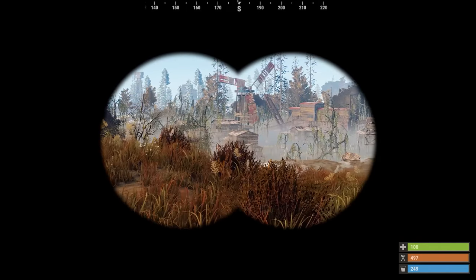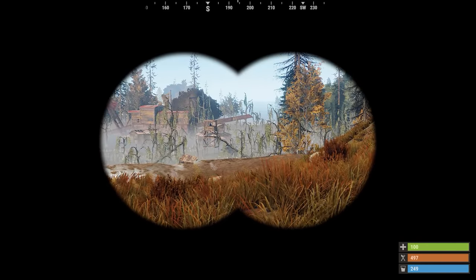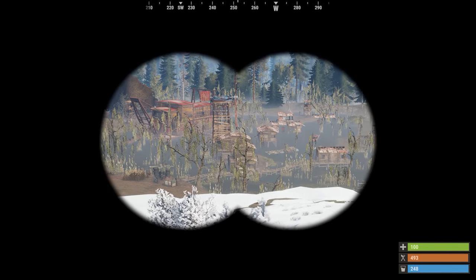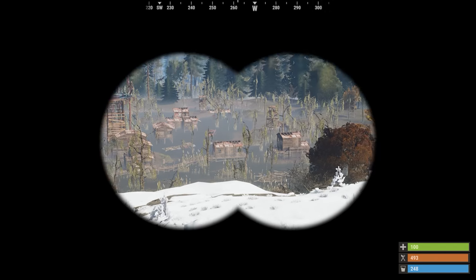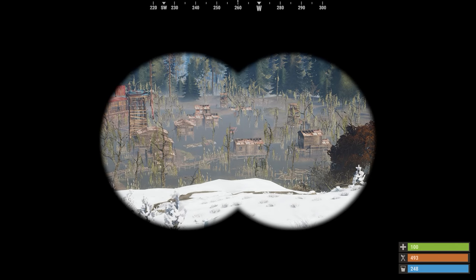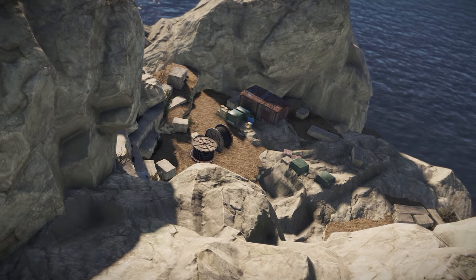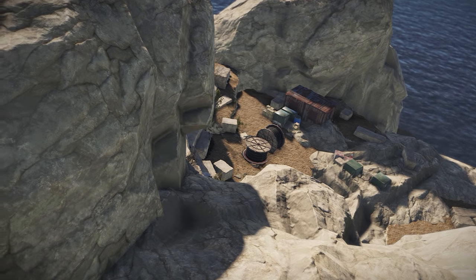And lastly, graphics-wise, atmosphere and fog volumes were updated to be visible from the outside looking in, which means you can see the fog in the bandit camp from up to 500 metres. This obviously makes the transition much smoother than just — suddenly — fog.